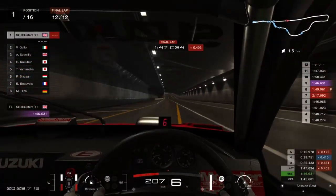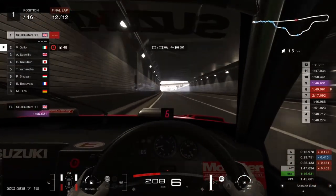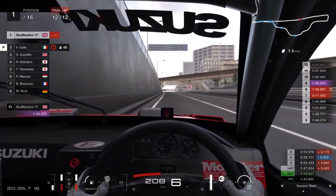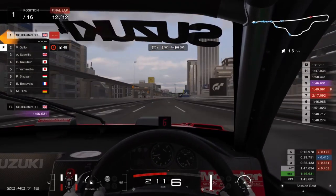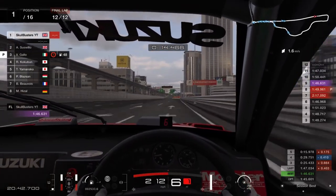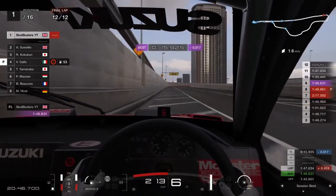I've messed with the suspension, the gears, and the diff on this so it's a bit better than the last tune. It's got a lot less understeer but it still needs work I think — this is as good as I could get it for now. See there at the bottom right? 145.6 is my optimal. Let's give it a go.